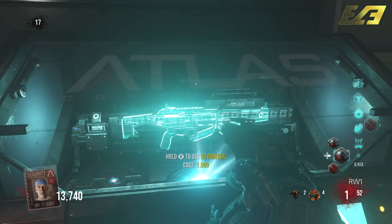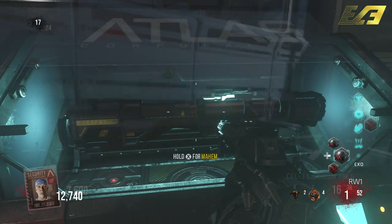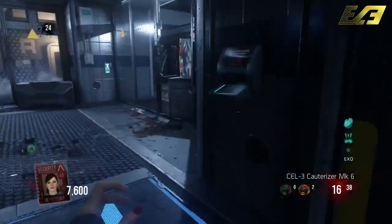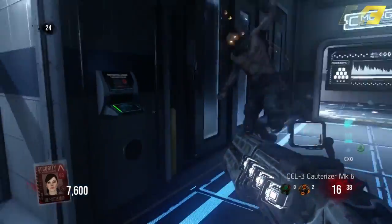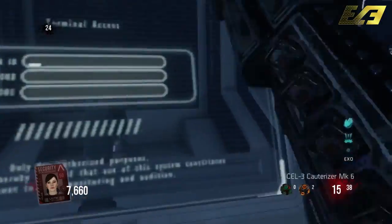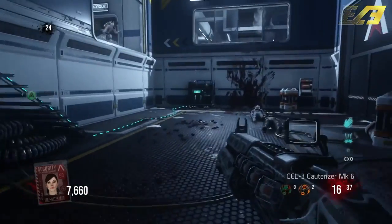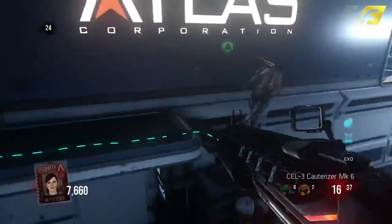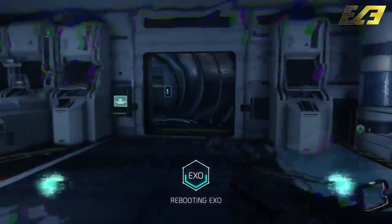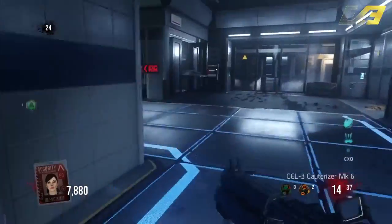After collecting the 49 key cards from zombies, there is one step left: go to one of the biometric scanners in the testing facility where it all started. The scanners are scattered throughout the map, and it is not character specific — any of them will work. It just needs to recognize you. Without this 50th key card or security clearance, you won't be able to complete the process at the computers.